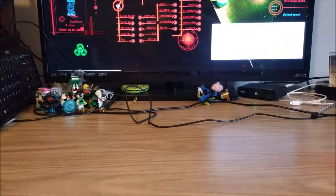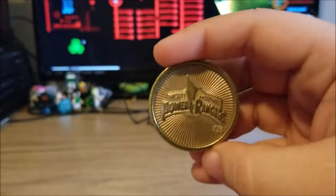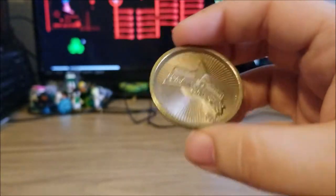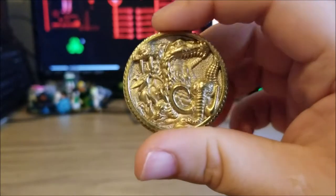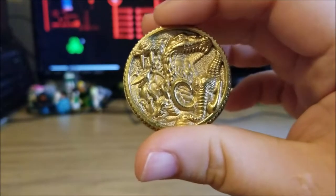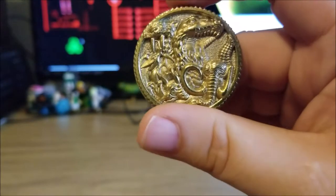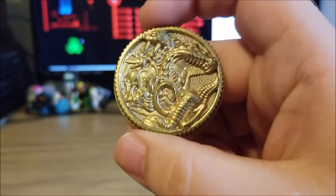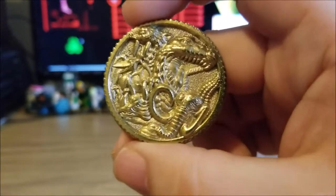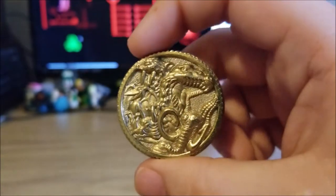The Movie Morpher also came with this little Tribal coin. Flipping it over on the back, it also says Mighty Morphin Power Rangers. Basically it's just a Tribal coin representing all the Zords the Power Rangers use. You can see the Tyrannosaurus on the top, Mastodon bottom right, Sabertooth right up there, Pterodactyl on the side, and Triceratops bottom left — it's very hard to see, but it's right there.